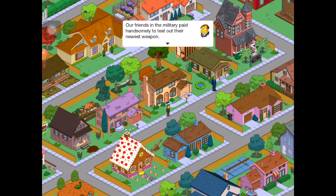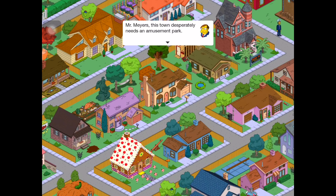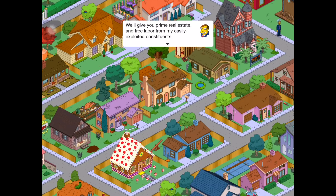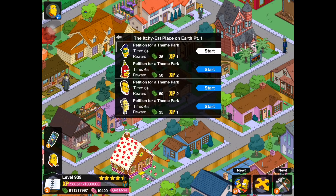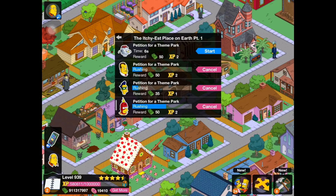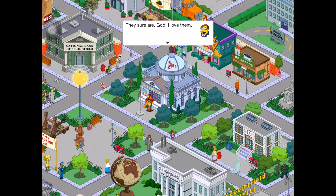You nuked it? Our friends in the military paid handsomely to test out their nukes' newest weapon. The Thrill Buster Anti-Theme Park Tactical Nuclear Warhead is a success. At last, our nation is safe from the threat of fun and rides. These guys prepare for everything. Everything from Krustyland has been salvaged to your storage. You've earned free land tokens from your Krustyland. Awesome. Mr. Mayors, this town desperately needs an amusement park. You literally just blew up your last one with a hydrogen bomb. I have no memory of that.